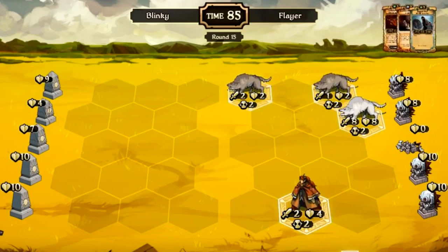Let's take a moment to look at this board. Blinky has absolutely nothing on his side, and Flayer has an 8-8 Great Wolf along with some other units. You would assume you lost the game if you lose control of the board to growth on round 18. Let's just see what happens.